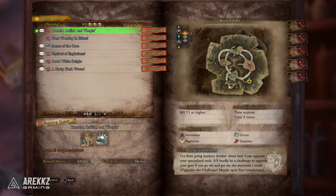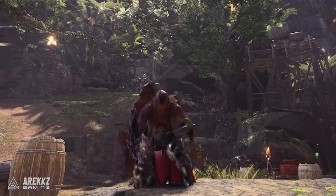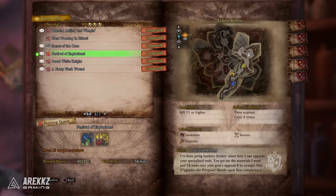If you haven't got the Challenger Mantle, you need to go back to the 7-star high rank quest 'The Red and Blue Crew' — completing that gives you the mantle, and completing the aforementioned quest gives you the upgrade.